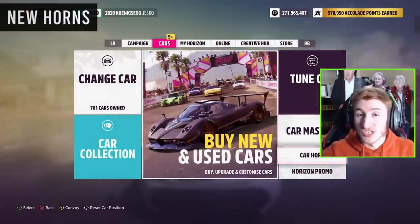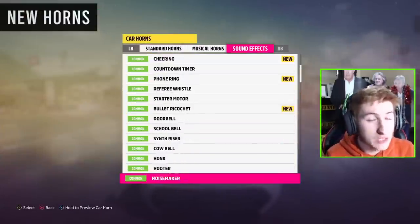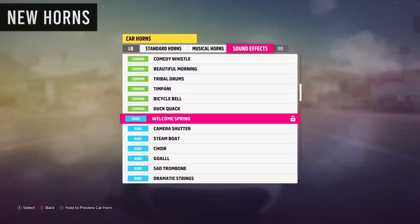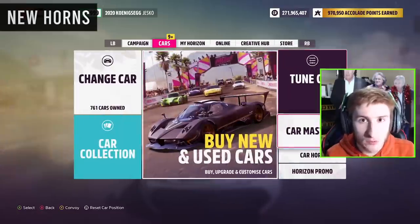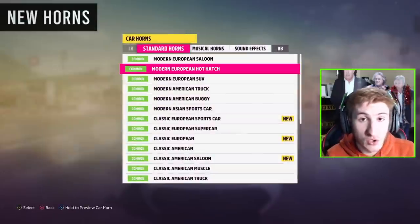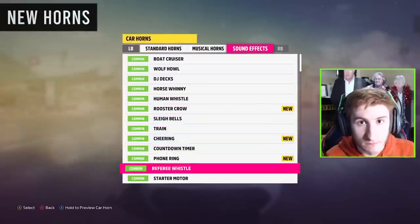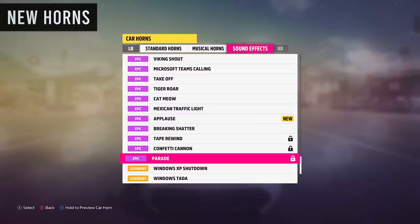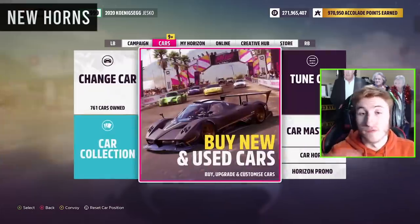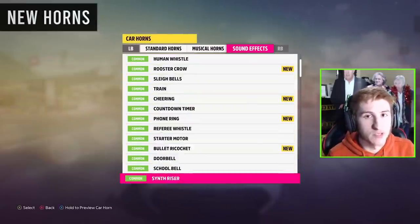Along with new accolades, we have new horns and new cosmetics. There are four new horns: the Welcome Spring horn, the Minecraft theme horn, the Confetti Cannon horn, and the Carnival Parade horn. These will be unlocked through the Forzathon shop and the festival playlist over the next month.